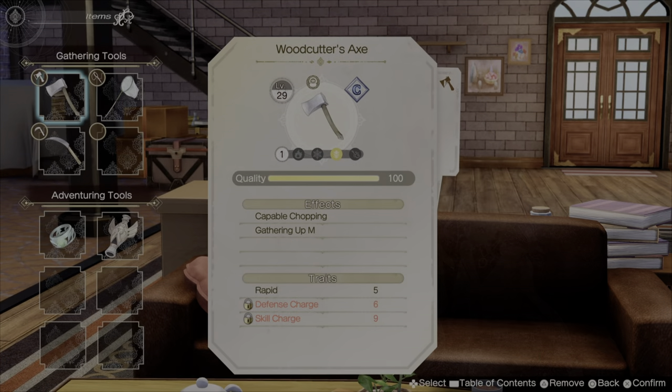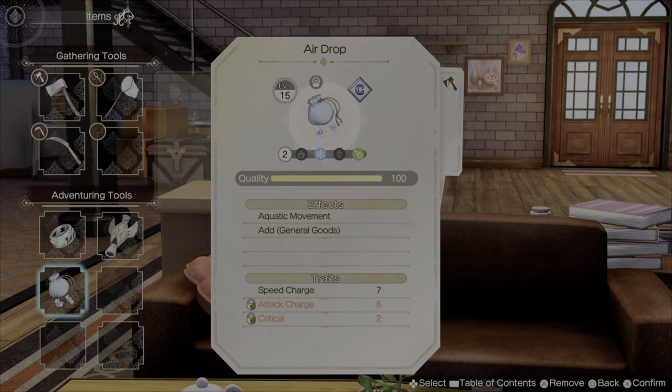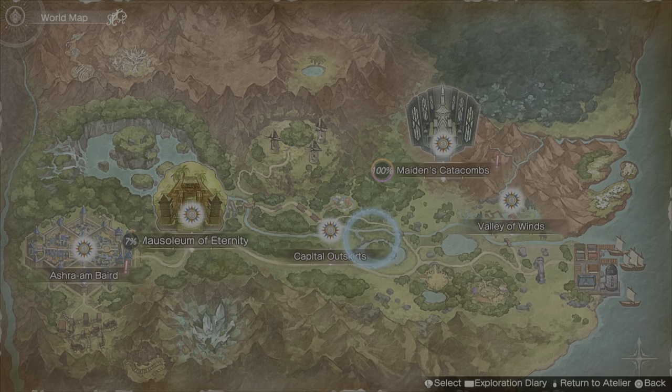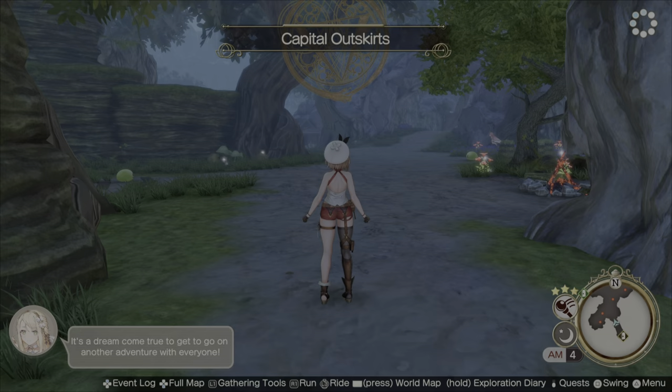Once you have made the airdrop, here's where some people get confused. You go down to items, then into your adventuring tools, and you may have to equip it. You have to equip it inside the house itself. Otherwise, if you try to equip it once you've come to the Star Guardian Lake, it will not work.